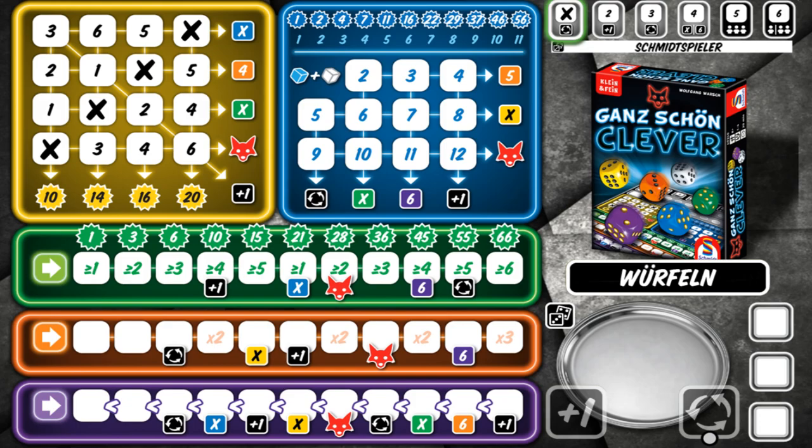So that, in a nutshell, is Ganz Schön Clever. Let's go ahead and play a game — this is my third game now. My first game I got about 150 points, my second game 215. From my understanding, 300 is the score to beat. I don't think we're going to get to 300, but we'll try.